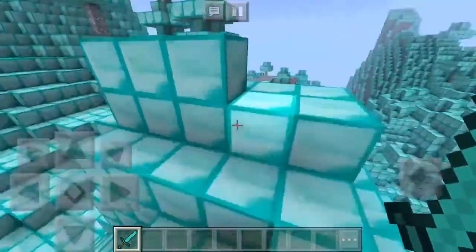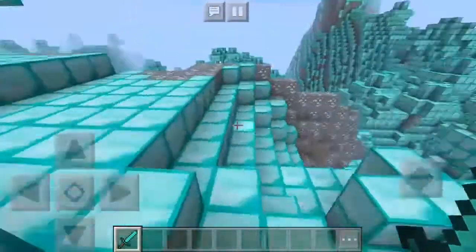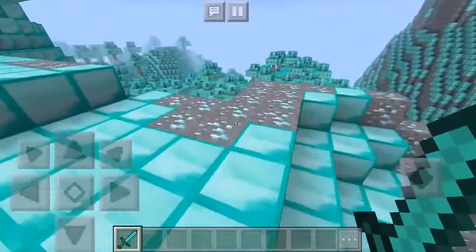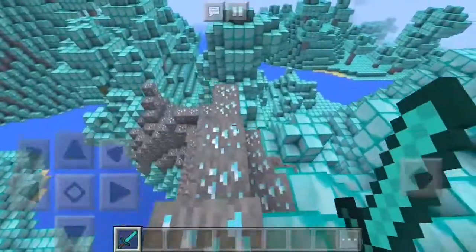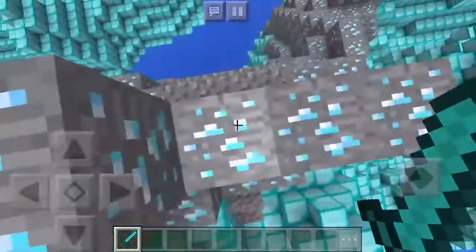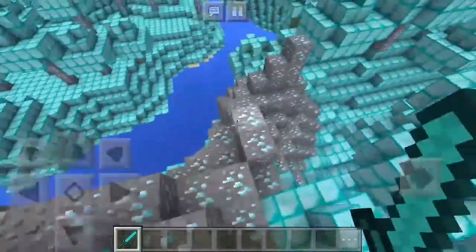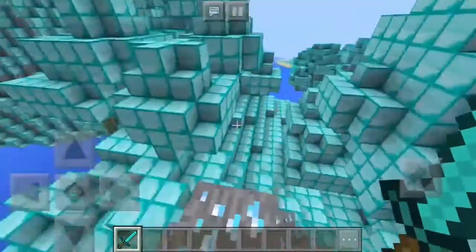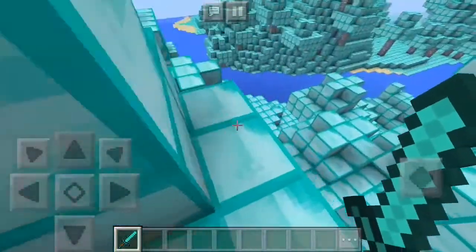Let's get right into this video and explore this world a little bit. As you guys can see, the whole map is filled with diamonds — diamonds everywhere. There's some gravel right here and some other natural resources in here. And look at the trees, actually look at the trees!